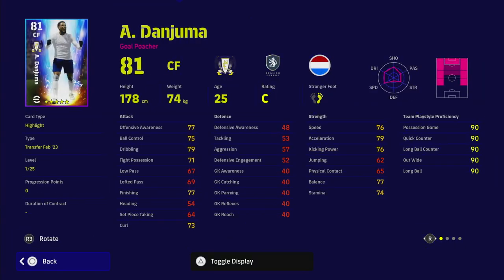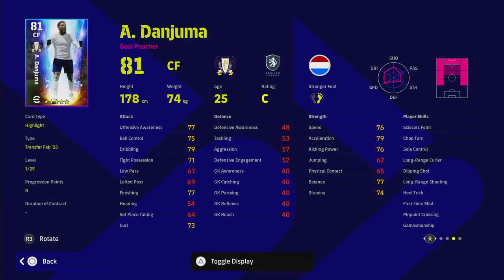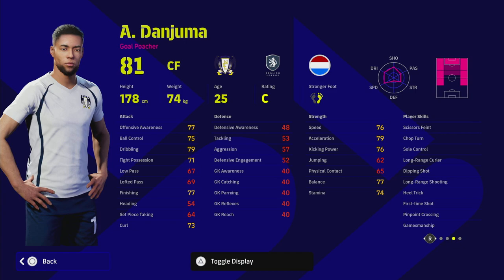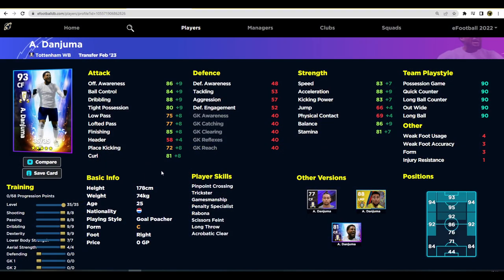The Value Pack also gives you Dan Juma. His card is fairly decent — he's a new signing for Tottenham. He's a very nice player card with unwavering form, which is huge. He has a lot of player skills: long range shooting, curler, dipping shot, first time shot, pinpoint crossing since he can play on either flank, amazing run, speeding bullet, and long ranger. He's a very unique card.